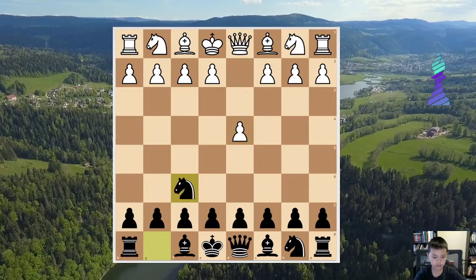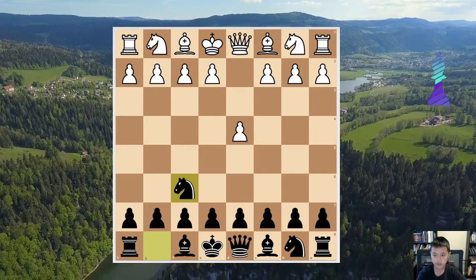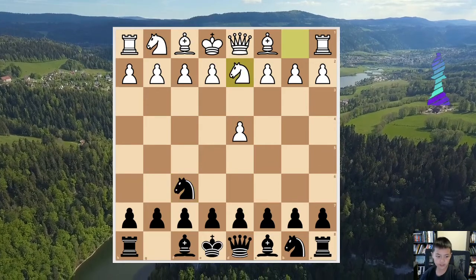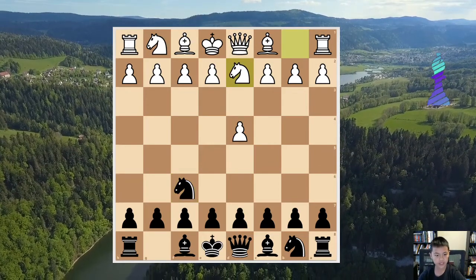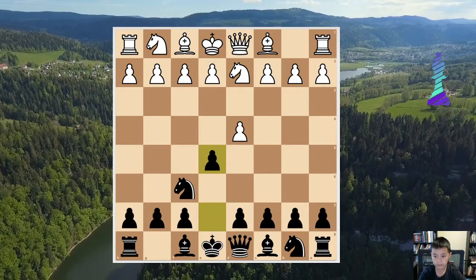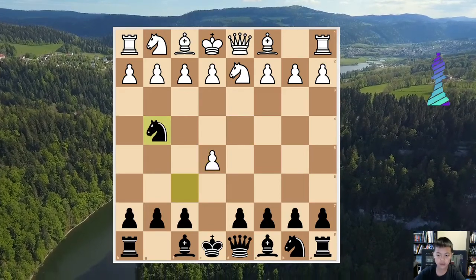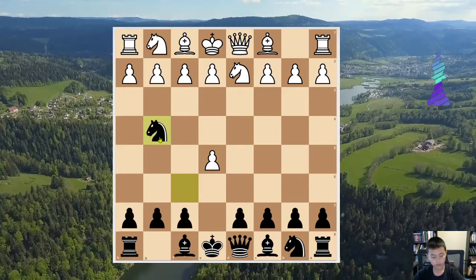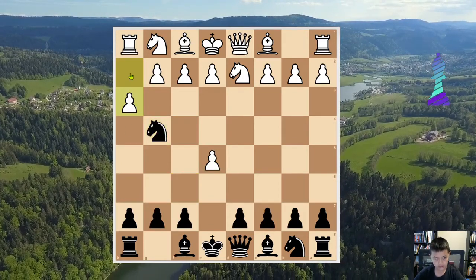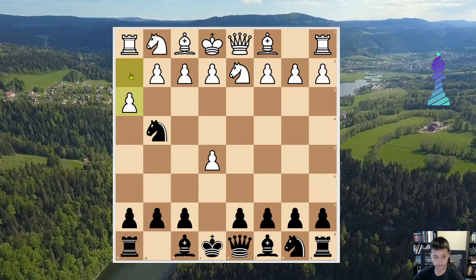He starts out with d4 and then knight f6, which is the Indian game. And then, I don't know why c4 is a move, but if your opponent ever plays that, you can play e5, dxe5, and then knight g4. If your opponent gets annoyed by the knight and wants to just take the pawn, and he plays Nh3, try to find the move.